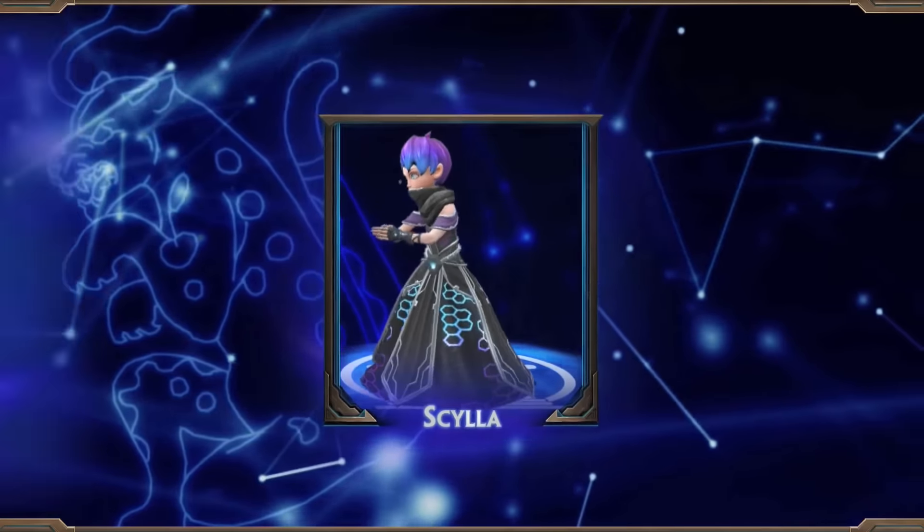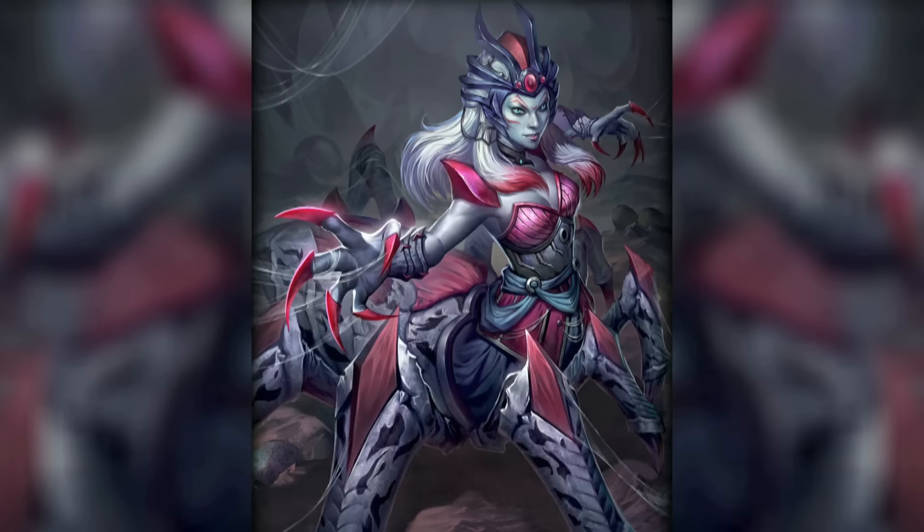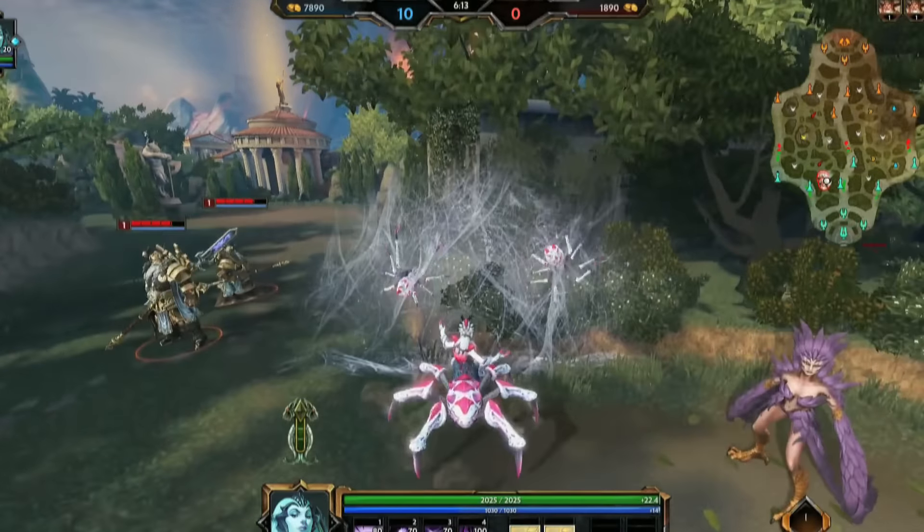Let's jump right in with the new skins coming out in 3.20. First up, Scylla gets a high-tech makeover with her new prototype skin. This skin also features an update for her dogs and FX. And speaking of Scylla, both her and Rom are getting their mastery skins updated this patch.